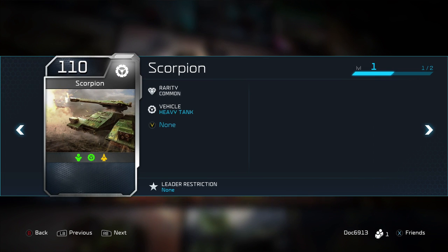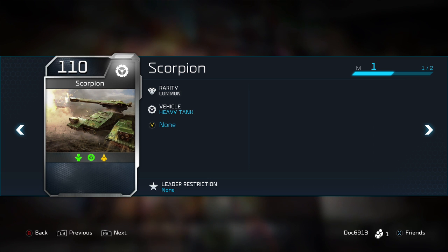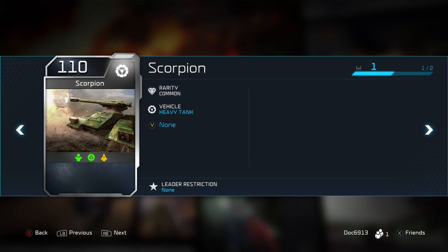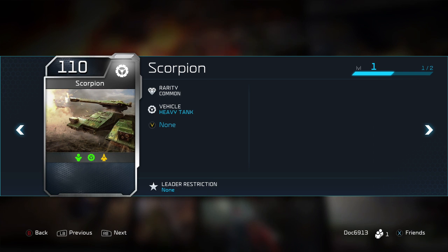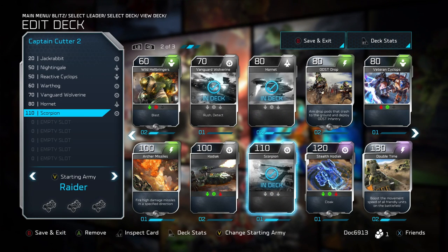I always put in a heavy tank-like unit. The capability to destroy infantry and other vehicles and be neutral against air makes this a great all-around unit. The Wraith on the Banished side is also something I 100% recommend.